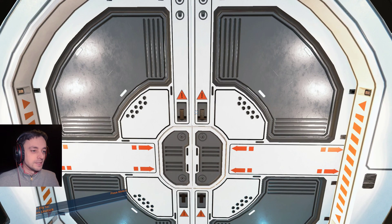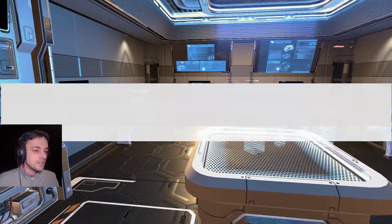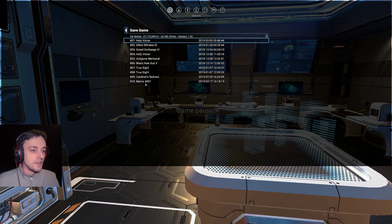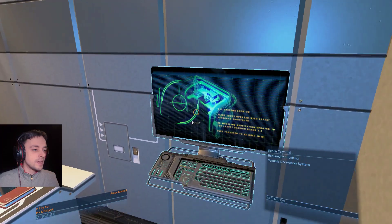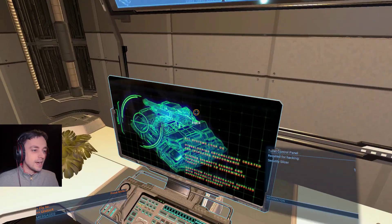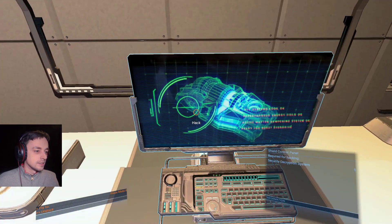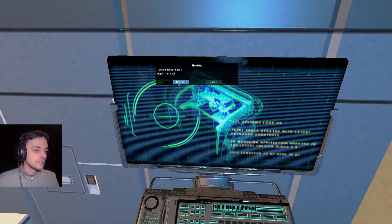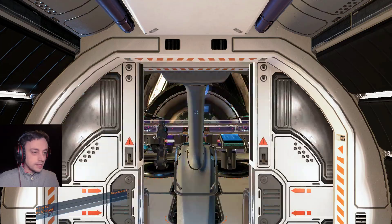Let's go to the security office and save in here, because after this, it's done — we're in trouble. Now, here there's the repairing system, there's the shields, and the turrets. I have to take the turrets down. Can I take the shields down as well? Yes. Can I take the repairing down as well? Yes. So I can take them all down — all three. Let's go back to our ship.